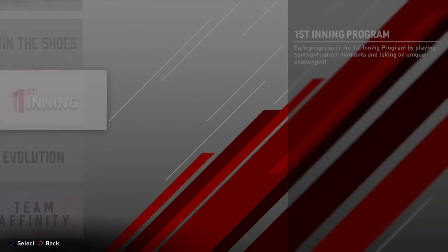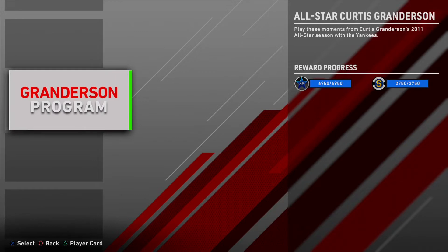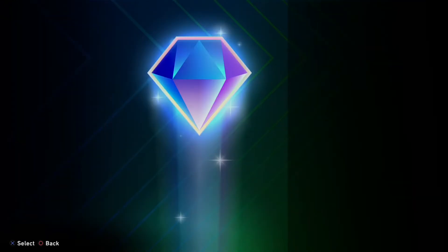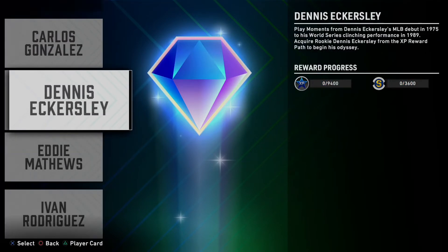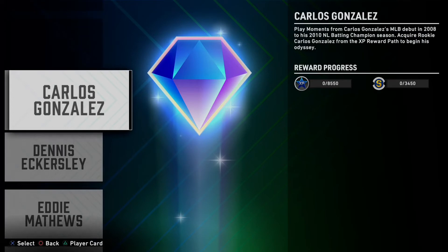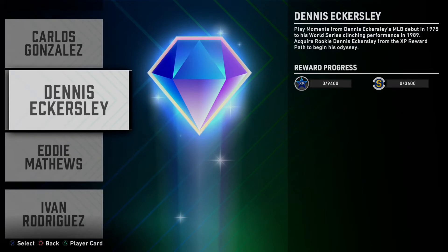For example, the first inning of the Curtis Granderson program gets you 2,700 stubs. And your evolution player challenges — I haven't finished the Pudge ones — but you get 3,000, 3,050, 3,600, and 3,400 stubs. So you get stubs from that as well.